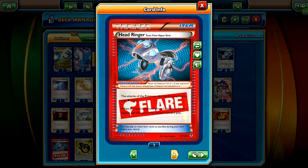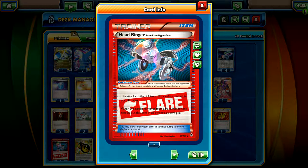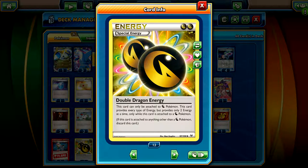We run four Muscle Band - this is just so that you can maximize your chances of getting that turn one 60 damage at least. We run two Head Ringer just because if your opponent starts an EX, you can just throw this on them, hit them for 90 at least, and then stall them out. We run four Double Dragon Energy - probably one of the best energy cards I've seen as of late.